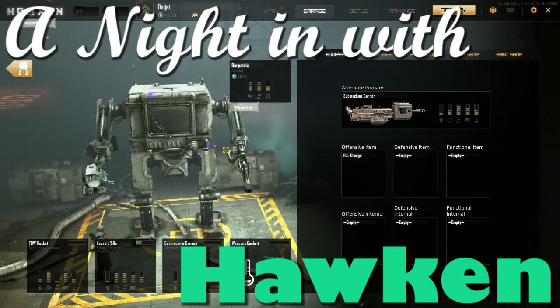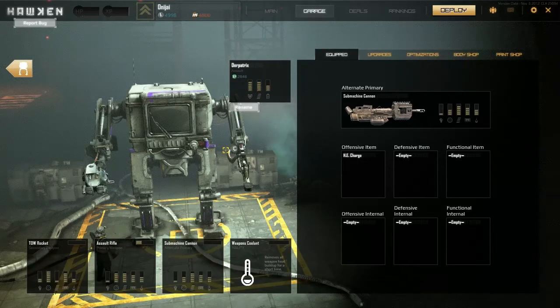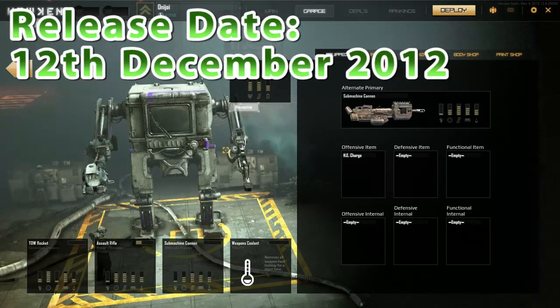Today we're bringing you Hawken, which is currently in beta, so if you see any horrifying bugs and crashes you'll know why. But there shouldn't be too many bad things about it, because it's coming out in December, which is next month.